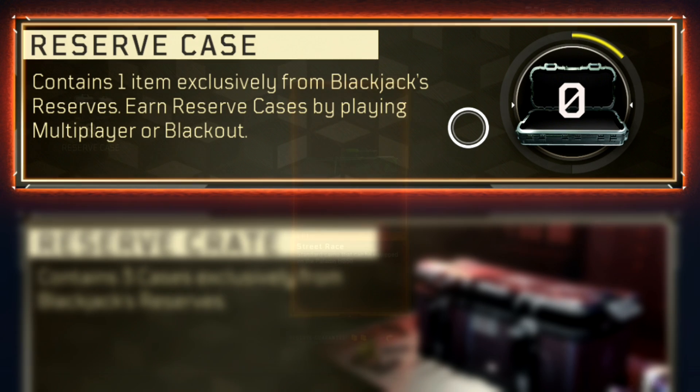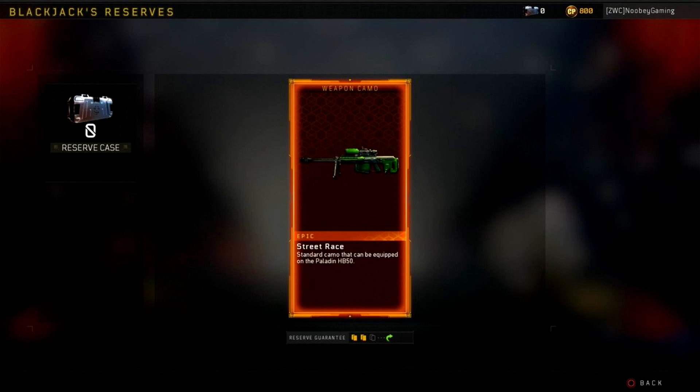So you get one of these cases, and when you open it, you only get one item. Just like the tier system when you got one item for getting one tier - when you get one reserve case, you get one item. And that item could be a duplicate.